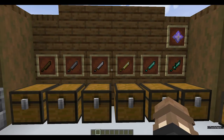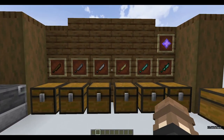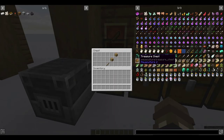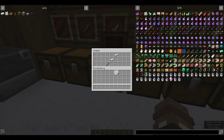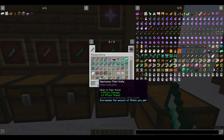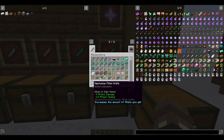Moving on now to fillet knives — new tools added to the game. We have six variants not including netherite: wooden, stone, iron, gold, diamond, and neptunium. You just replace the material in the recipe. The neptunium one is notable — it has a buff called Neptune's Feast, which increases the amount of fillets you get, and it's unbreakable. That is a very, very strong buff.